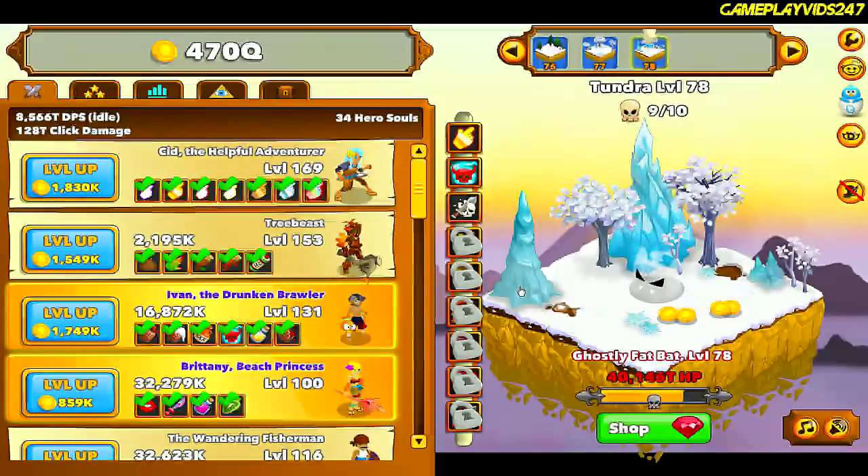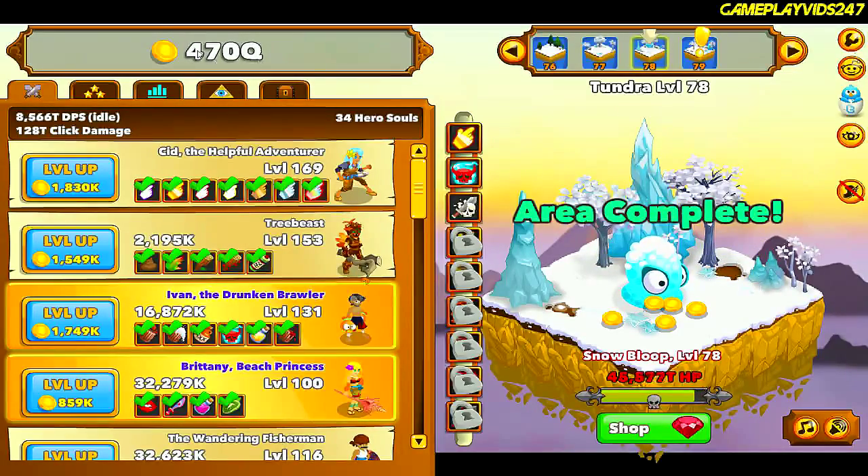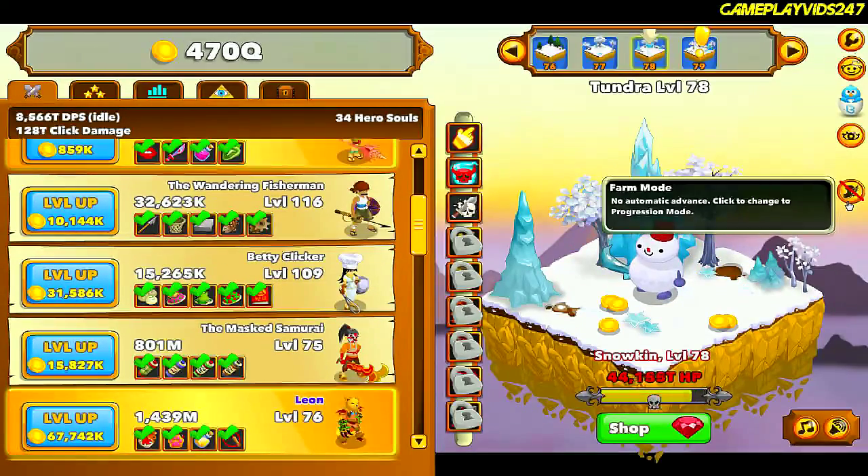Alright everyone, welcome back to my Clicker Heroes playthrough. While we've been offline, my heroes have farmed a bunch of gold, which is absolutely awesome. That means we have a bunch of gold to spend in this part. I'm probably going to end up spending it quite fast, but that's the point of the gold.